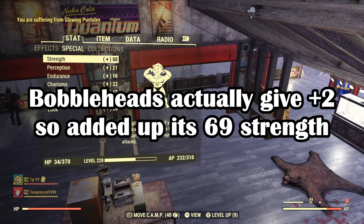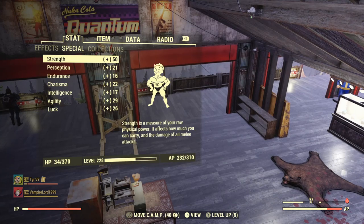Remember that the extra 18 points of strength that all these buffs give you is only temporary, since they are food buffs, chems, alcohol, and miscellaneous items added on to your already overpowered 50 base strength.